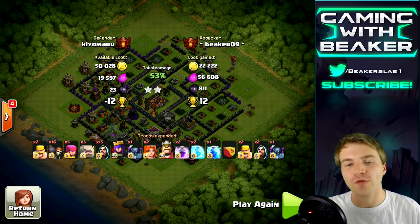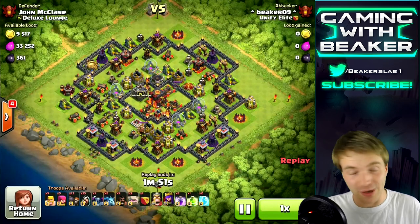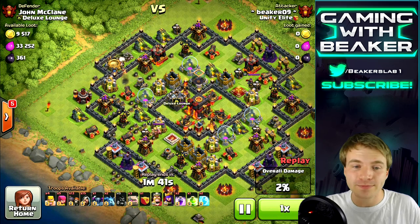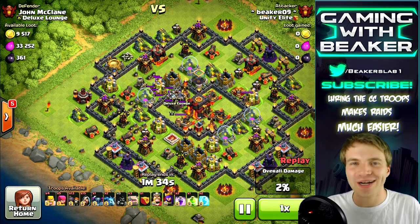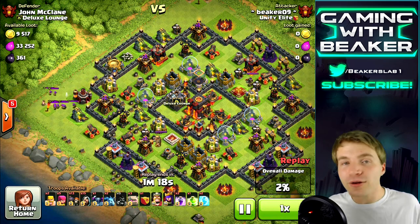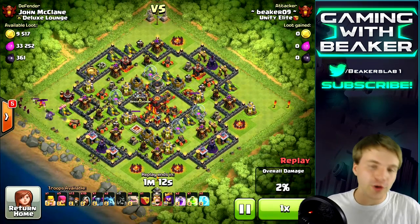53% — wasn't a huge trophy offer, only 12 trophies there, so it was about an 18 trophy offer, but still better than a one star. Now this is gonna be a raid where everything goes well because I have a jump spell. I like having two rage, a freeze, and a jump spell — to have a jump spell I have to forego the lightning spell. To do that I'm gonna try to lure the clan castle. It didn't really work, I didn't have enough hog riders, but we're gonna get out about eight or ten archers and drag them over to the side and take them out.